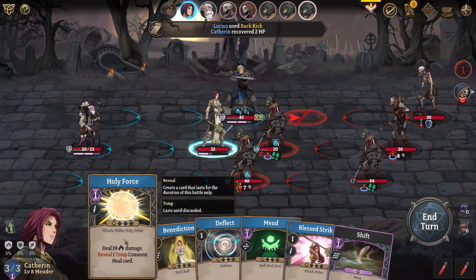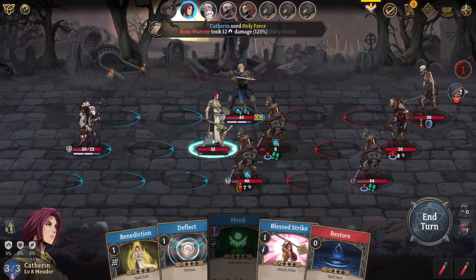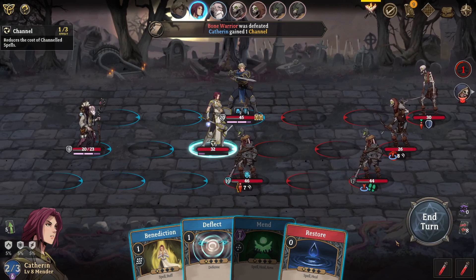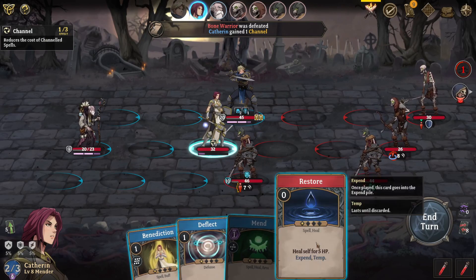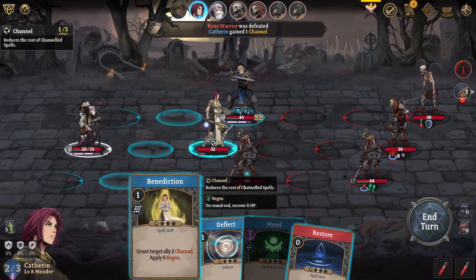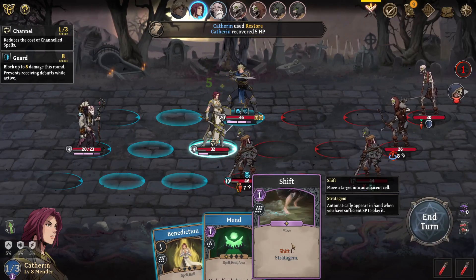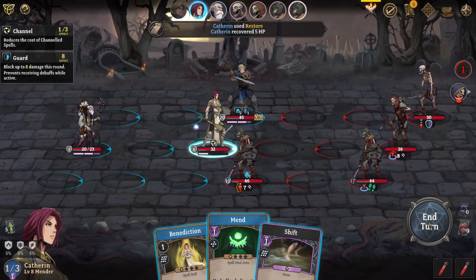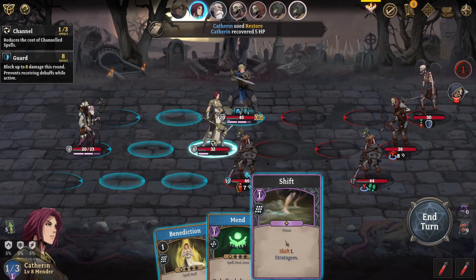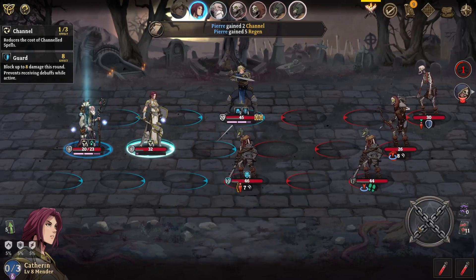That's still a fine turn. My assumption is that he will block the ranged attack. I think I'll be able to take care of this skeleton up front with Catherine — just barely able to take care of it. I can't quite play my heal, and I can't quite give him the regen either — he's too far away. I'll just play deflect. The restore generated just enough strategy points for me to move back, so now we both have some channel and he'll heal up.